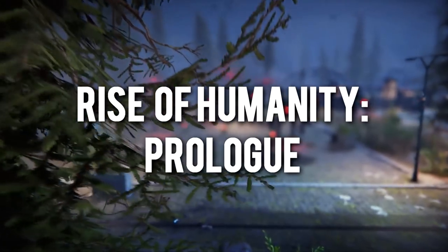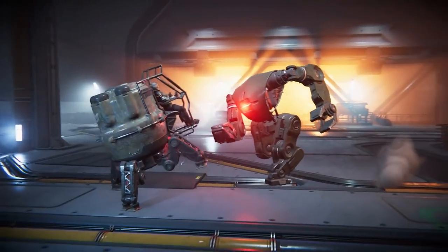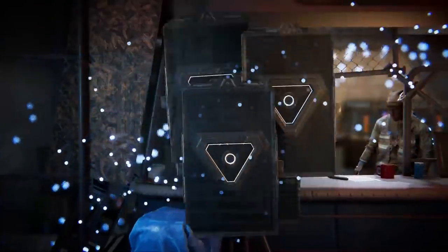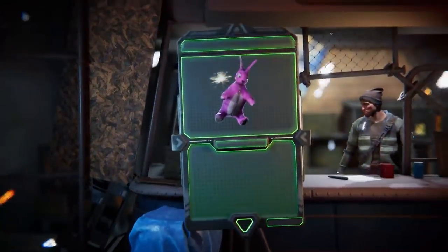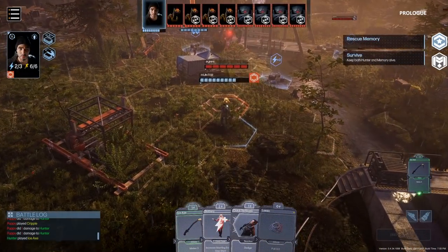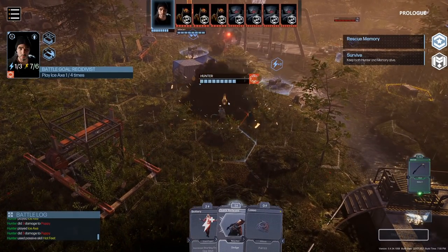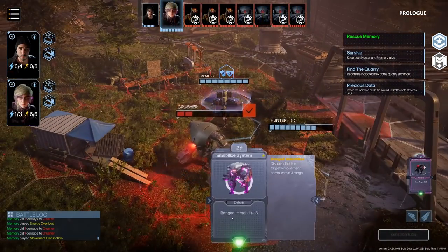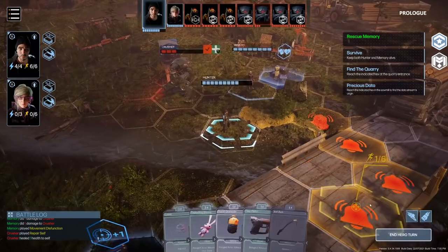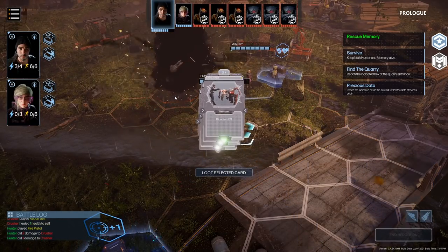Next up, we have Rise of Humanity, a tactical turn-based deck building game set in the future where an AI has taken over the world. Choose your hero, collect and upgrade cards, and build your deck before hopping in-game, where you move and attack like a real-time strategy game but your actions come from a randomised deck. There's a lot of elements at work, but this mix makes gameplay faster and ever-changing. The only downfall is it's only a prologue with just two levels — if you want the full experience, you need to buy the full game. Still, it's a great window into this new turn-based deck building genre.